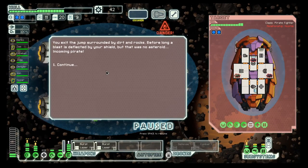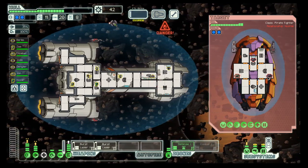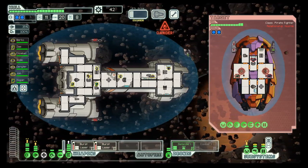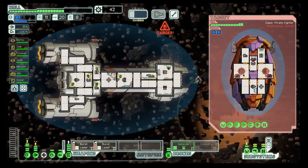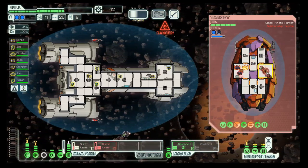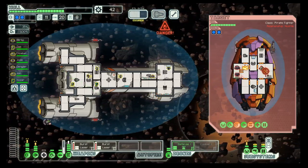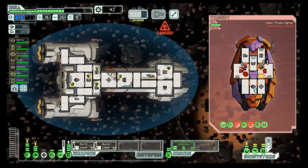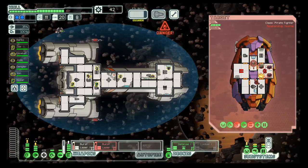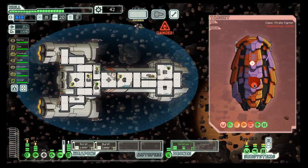That's an asteroid field with a rock in here. Let's try the same strategy again — targeting shields and weapons. That got the missile out of the way. Let's try to get the shields down. And now it does not matter that much anymore.